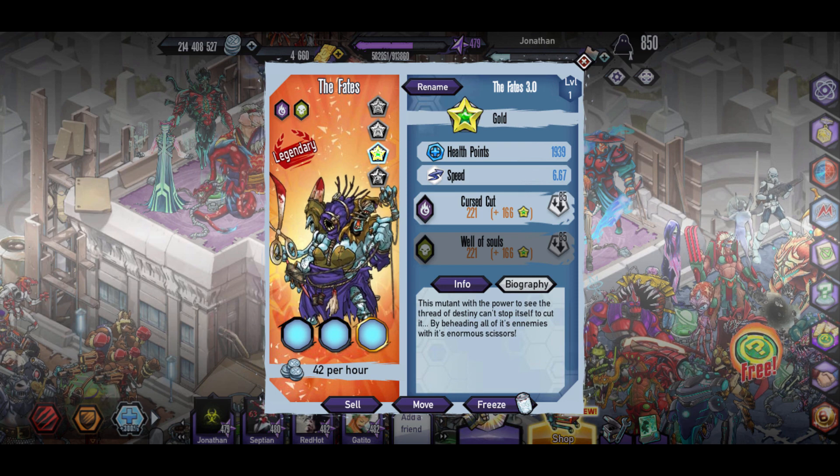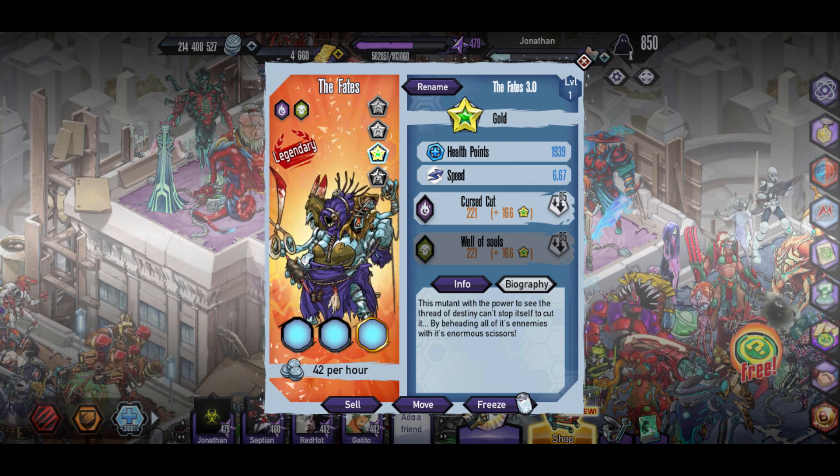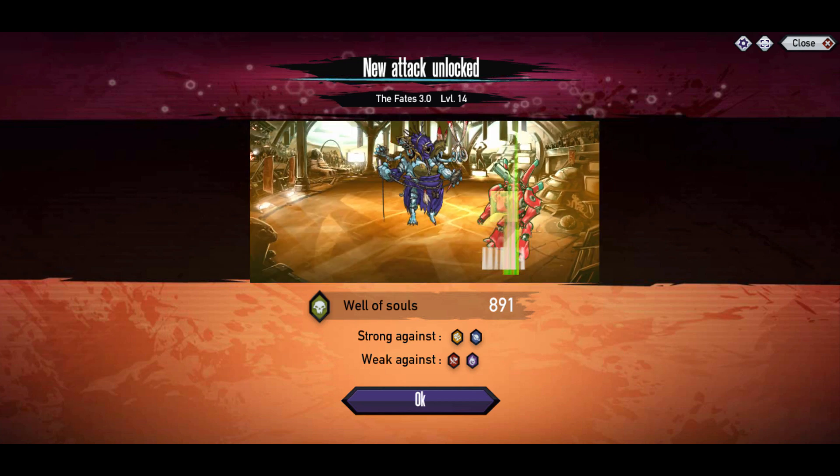This Mutant is actually pretty good at 6.66 speed. Maybe throw a speed orb or a different type of orb on it, but you can use this one if you do get into platinum. I will try to go for a platinum at some point.